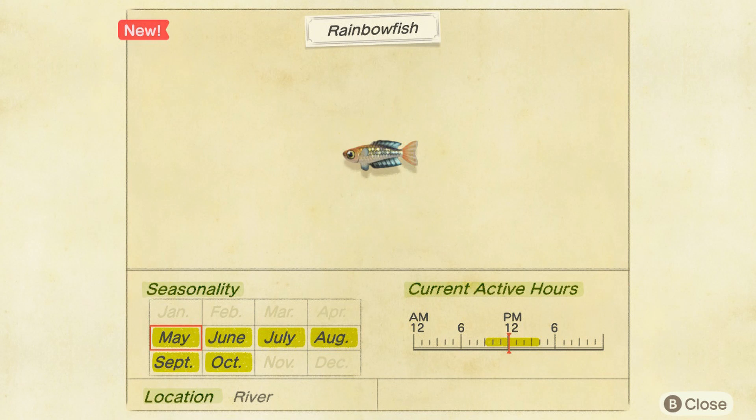It's a cute little fish and the shadow is small, as you can see in the video. If you want to go to a mystery island and find a river, that's probably the best way to farm for it. Or if you're already doing stuff on your island, just make sure you check out the river from time to time.